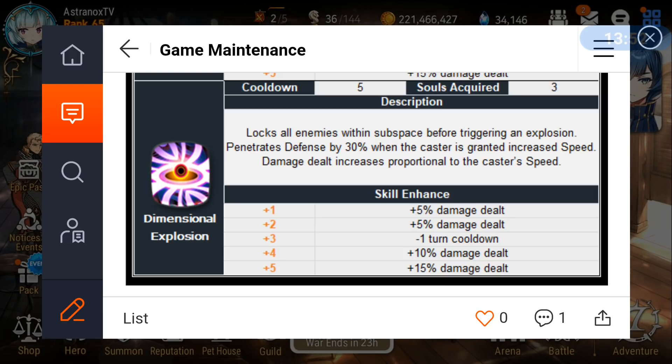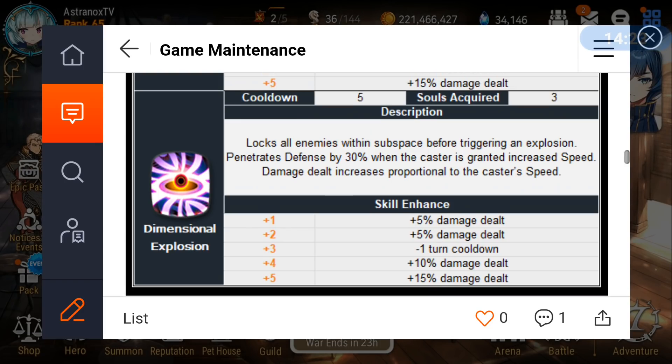His 1300 attack is super good, and 119 base speed is amazing — he's actually the fastest mage in the game. Definitely check out my showcases if you're on the fence. His memory imprints provide attack percentage increase, but the team-wide imprint increases the attack of your teammates, not himself.